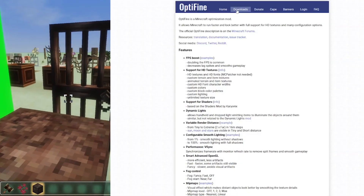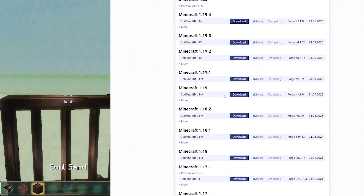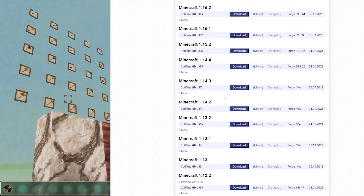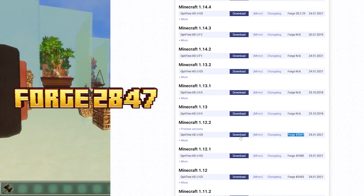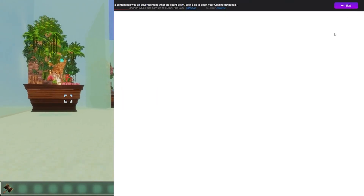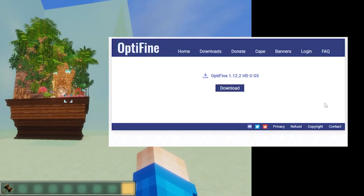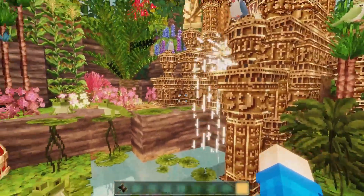Now head over to Optifine, click on downloads, show all versions, scroll down to the bottom where you can see 1.12.2 and get the version for Forge 2847. This is so you can install shaders should you want it. Skip the advert and then download that. Once you've got Optifine we're basically ready to install the mod.